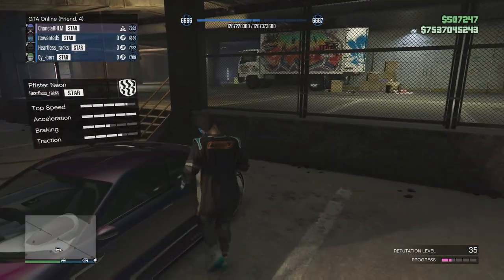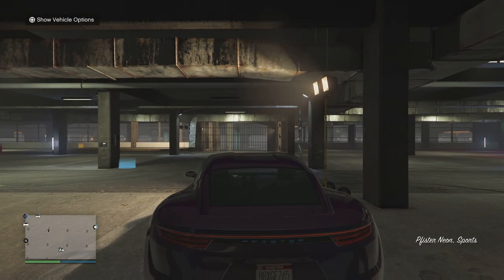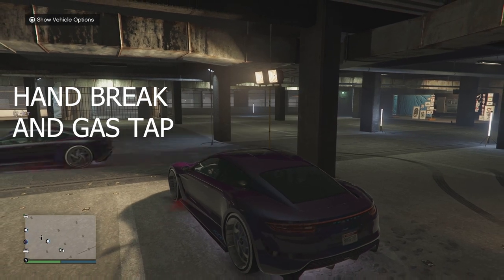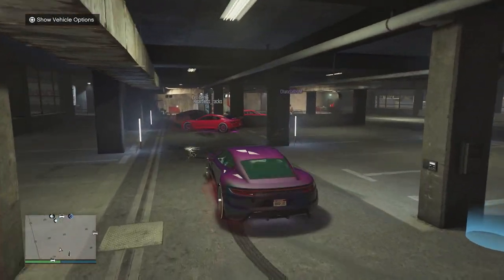Let's go ahead and hop inside. It's really easy: press R1 for the handbrake and gas at the same time, and you're just gonna mess around with those two buttons. You'll eventually start moving just playing around with it. And there we go — really simple.